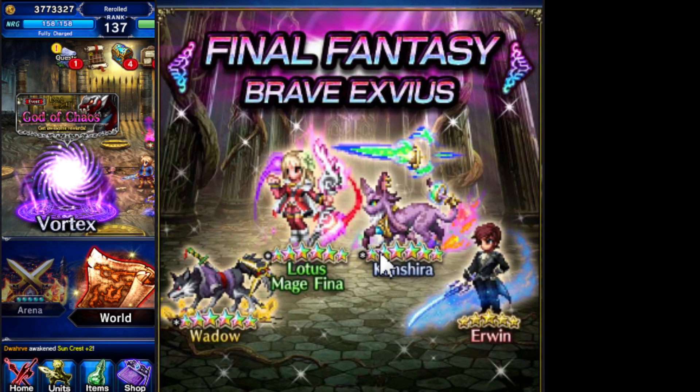If you missed Ayaka, it's your chance to go ham on CG Fina. Having a powerful healer in a game makes a huge difference for your party when you're doing trials and hard bosses. Imagine your warrior has 10,000 HP — after he dies he gets re-raised, because Fina can re-raise and cure the whole team on the same turn. Really ridiculous.